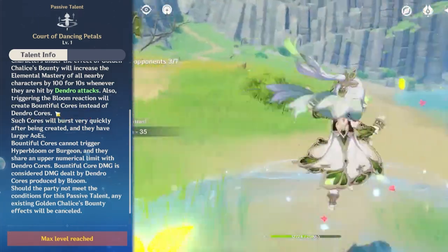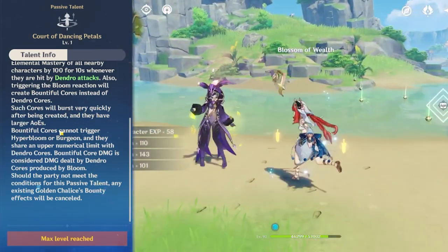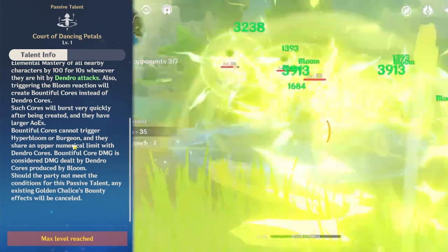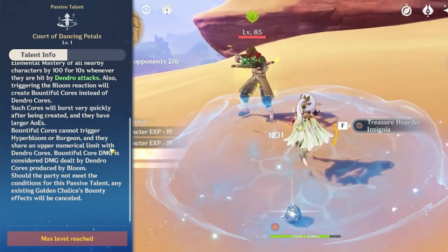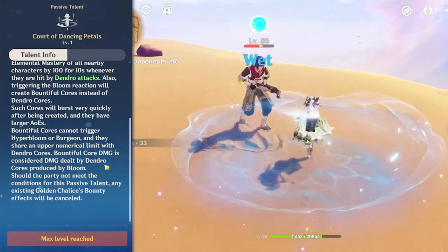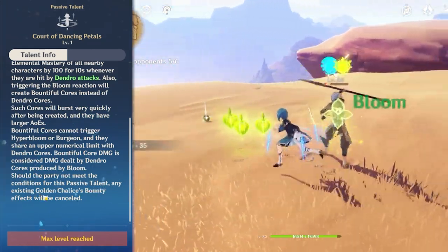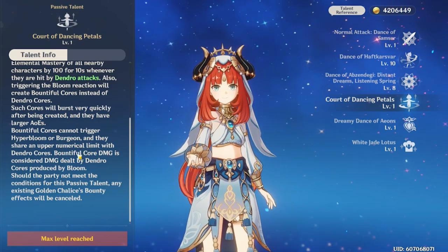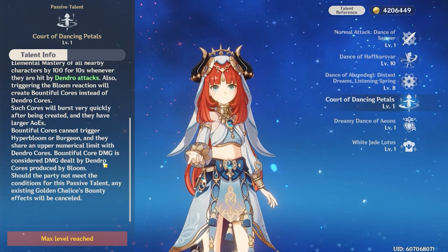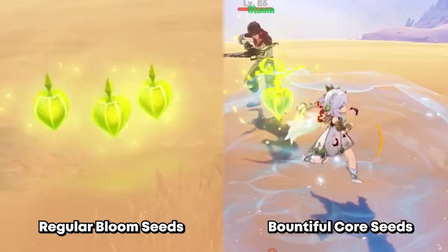Triggering the bloom reaction under Golden Chalice's Bounty will create Bountiful Cores instead of Dendro Cores. These cores burst very quickly after being created and have larger AoEs. Bountiful Cores cannot trigger Hyperbloom or Burgeon — you cannot create other reactions while doing Bountiful Cores. They share an upper numerical limit with Dendro Cores, and their damage is considered damage dealt by Dendro Cores produced by bloom. If the party no longer meets the passive conditions, any existing Golden Chalice's Bounty effects are cancelled.